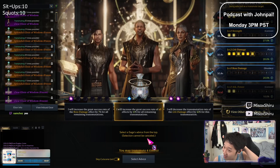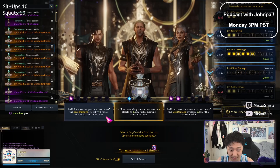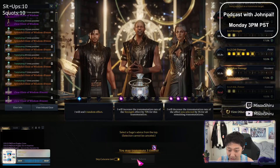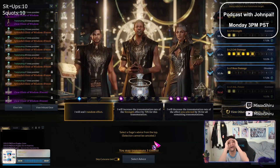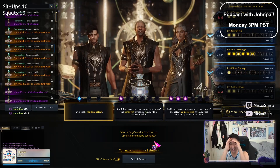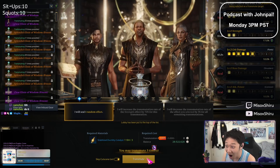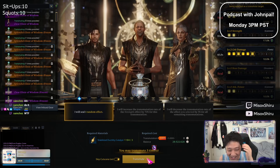So there it is, guys — five tips to help you on your elixir cutting journey. Unfortunately, sometimes elixirs just don't go your way, and it might not be a mistake you're making — luck just isn't on your side that day. For me, I usually just say okay, I'm putting these elixirs down, my elixirs are not elixiring today, and I wait until the next day to see if the flow changes.